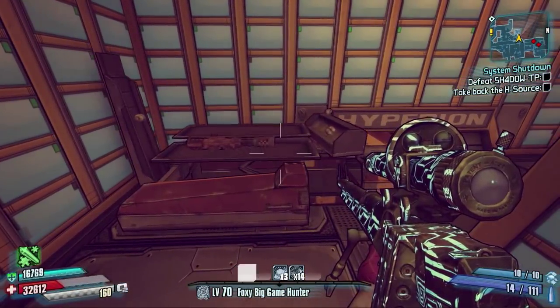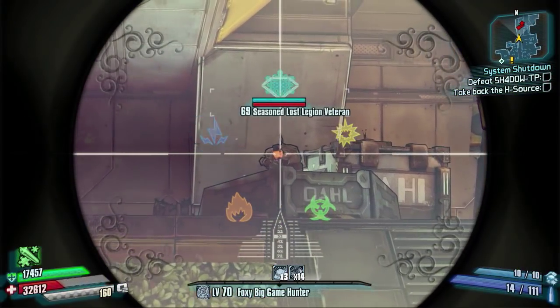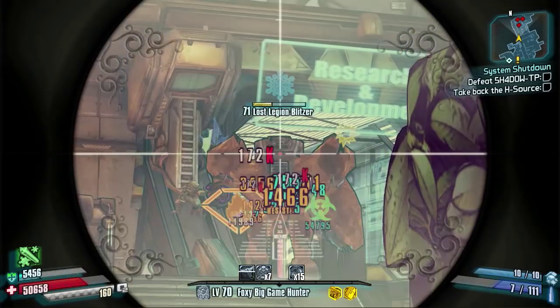There you go guys, that is another Ultimate Vault Hunter Mode Legendary Weapon Guide. Today we've done the Skullmasher, the legendary Jacobs sniper rifle. Let me know what you think of this weapon in the comments as usual - tell me if you like it, if you don't and why. Thanks for watching and I'll see you guys in the next one.